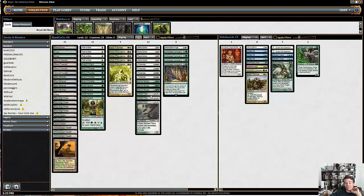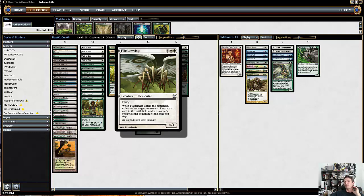One card that was pretty cool in his list was Flickerwisp. Flickerwisp is a very powerful card to Collected Company into — you can even Collected Company with a Chord of Calling sometimes and be able to possibly hit a Flickerwisp. We've seen Flickerwisp used with Aether Vile in those situations, and it can do a lot of tricky things.